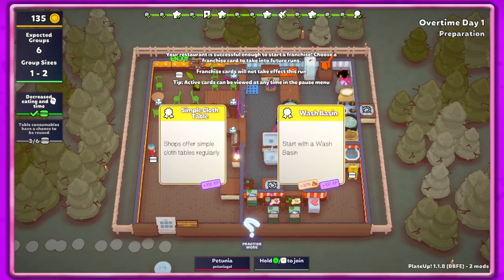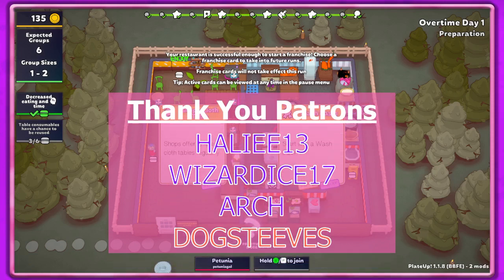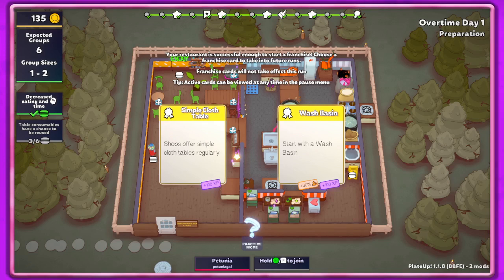That's where we're going to go and where we'll end it for today. Let me know what you guys think — I will take and what you would take between the shop offers: simple cloth tables regularly or start with the wash basin. We'll see what we take with us when we make it to franchise on this run. If you enjoyed, definitely hit that thumbs up, also hit that subscribe button and the bell to get notified of videos as they come out. Leave questions, comments, tips down below — love seeing those. Until next time, hope you have a super blessed night or day wherever you are, thank you so much for watching!